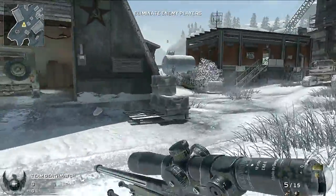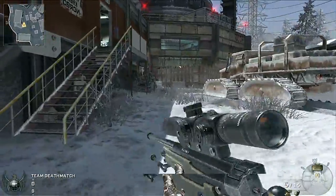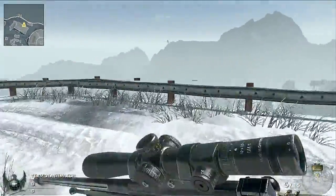Black Ops spawn is home to a large open area with a couple of bunkers and trucks which can provide great cover when getting good angles on your enemies who are camping in Array tower.